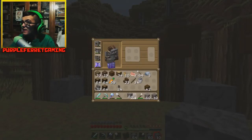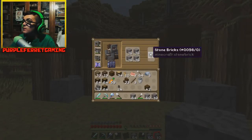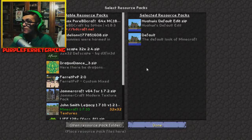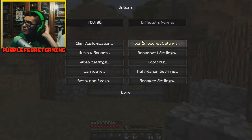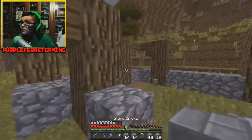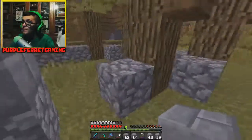Now that we got that, we can make some of this into stone bricks. We're actually gonna change texture packs to the Wahoo Default Edit because it's kind of hard seeing what I'm actually doing in the current pack. So where are our stone bricks — we're gonna go like so.